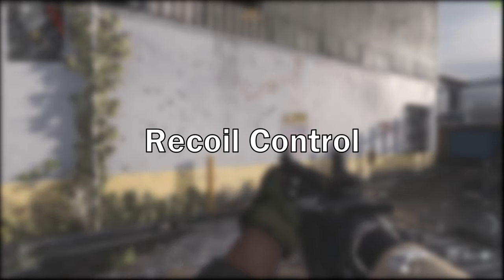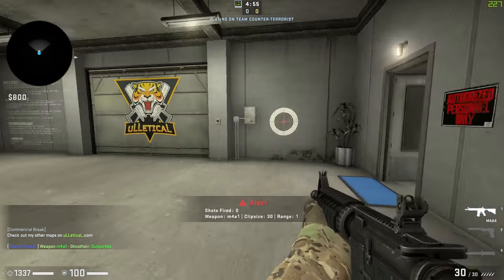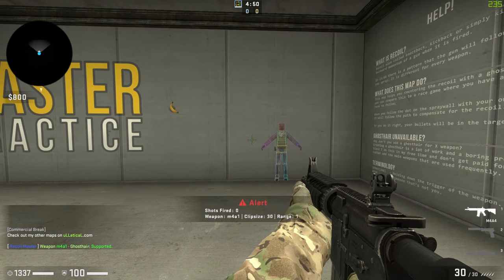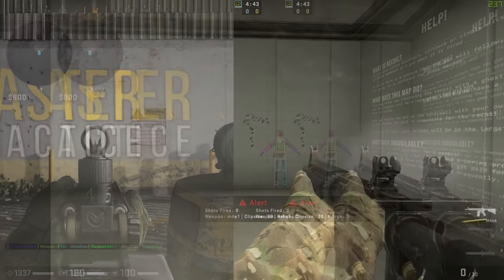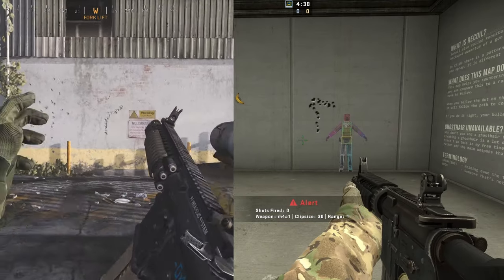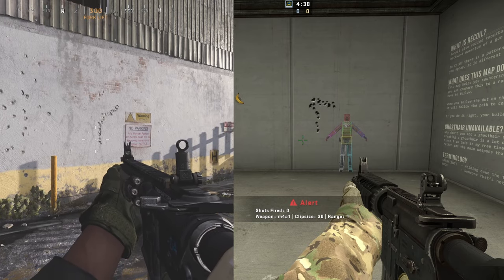Recoil patterns being predictable is a must for modern shooters. Relying on luck or hoping for a good pattern lowers the skill ceiling and makes it very difficult for a game to be competitive. Recoil control is all about practice and consistency. In CSGO, the recoil pattern for the M4 makes a T shape, whereas in Modern Warfare the recoil for the M4 is more linear. To counteract recoil patterns and maintain control, you move your weapon in the opposite direction — if the recoil is straight up, pull down; if it moves left, pull right.